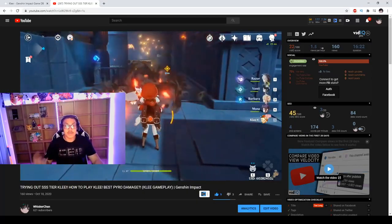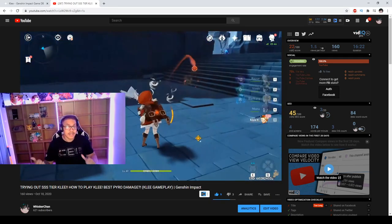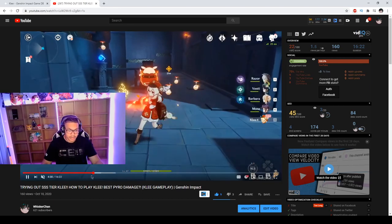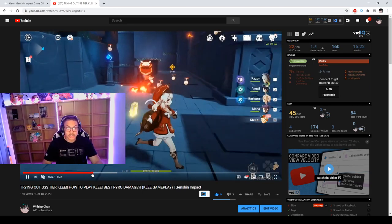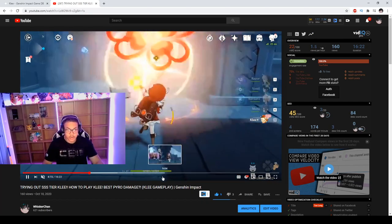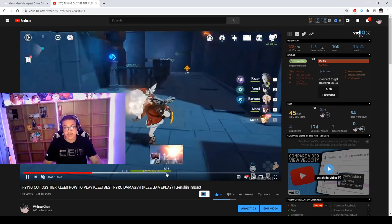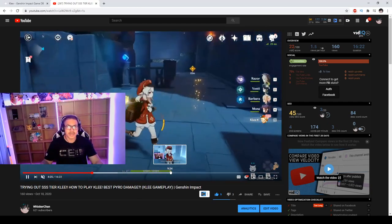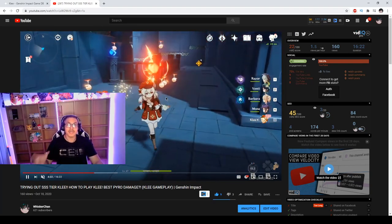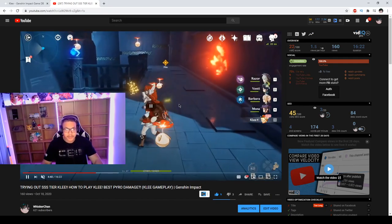This is footage from my previous video of me trying out Klee — I'll link that in the video. She has a three-string normal attack where she throws out three little fireballs. When you hold the normal attack, that's the charge attack — it does pyro AOE damage. Her skill, Jumpy Dumpty, throws out a max of two bombs, and when enemies come in contact with them they explode and deal pyro AOE damage.